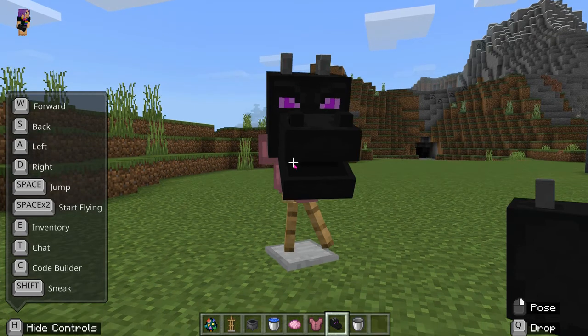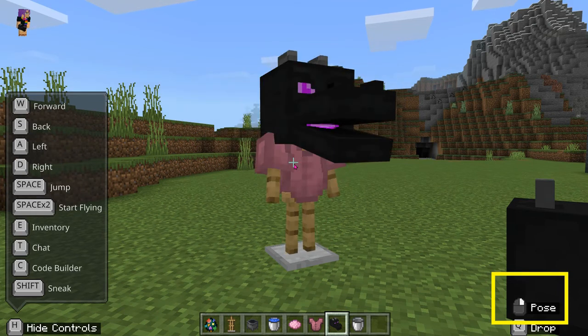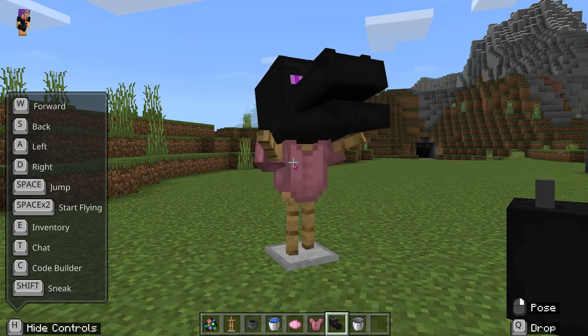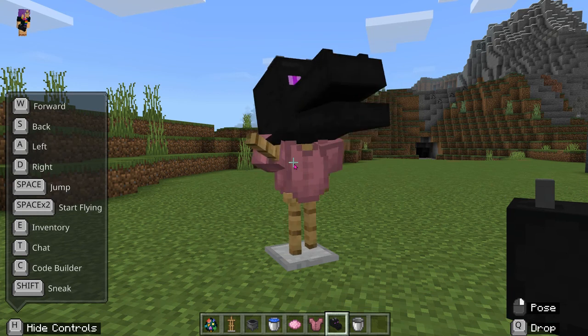I have my character here and I'd like to pose my new character. I'm going to click the Shift key and you'll notice off to the right I have the option of right-clicking to pose my character. You can make your character dance, which would be a great idea if you're filming this and wanted to add a little bit of motion and emotion to your characters.